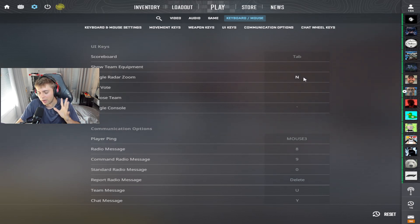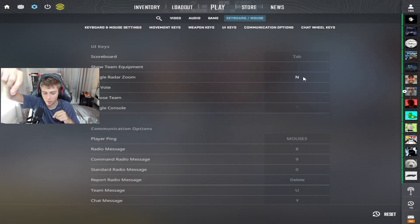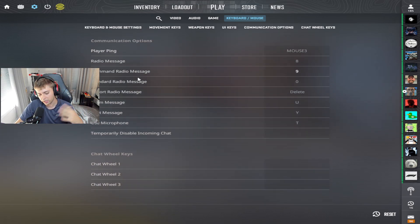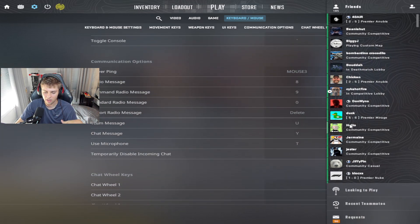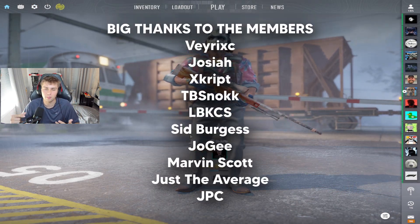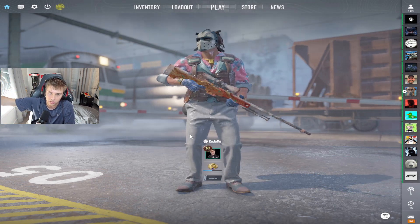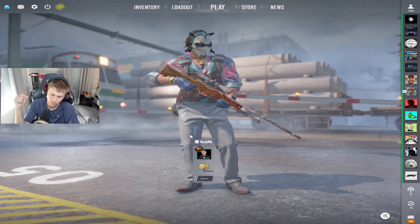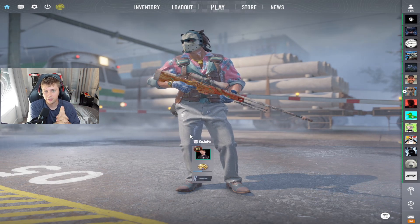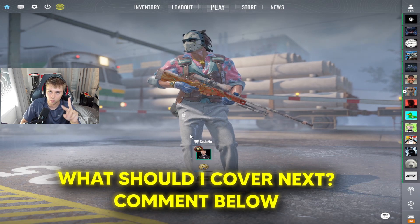Toggle radar zoom — have this bound to your keyboard. It makes your radar bigger when you toggle it. When you're inside a smoke you can see if you're bumping into somebody — it's so useful. Make sure you have your console bound and you are good. Hopefully you learned something new today. I want to shout out all the YouTube members — you guys get access to my videos early, a custom role in the Discord, and personalized shoutouts. Let me know below what you think I should make a video on next. Catch you guys in the next one. Peace out.